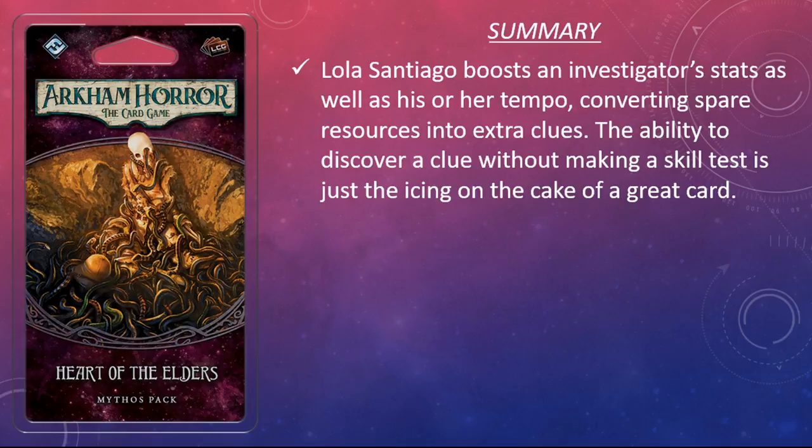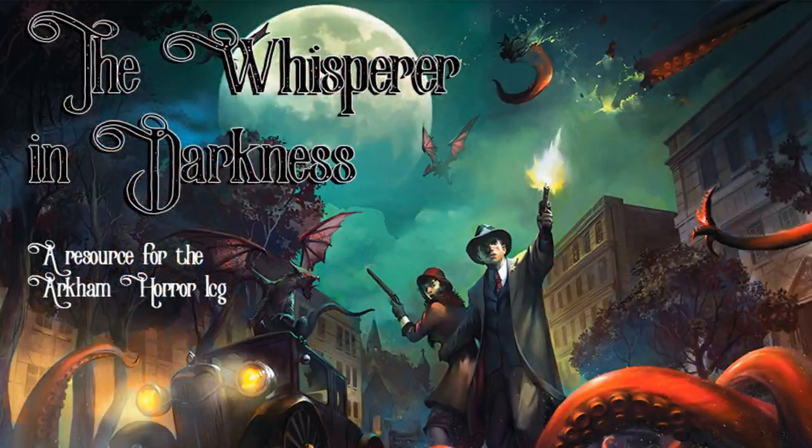If you're playing a rogue who is expected to lend a hand in the clue department, you certainly can't go wrong with a copy or two of Lola Santiago in your deck. That's going to do it for me today. If you enjoyed this review, make sure you like, comment, and subscribe. If you need to contact me I can be reached at manfromleng@gmail.com. I'm also on Twitter at Man from Leng. Until the stars are right, keep your shotgun close and your elder sign closer. Take care out there and happy investigating.